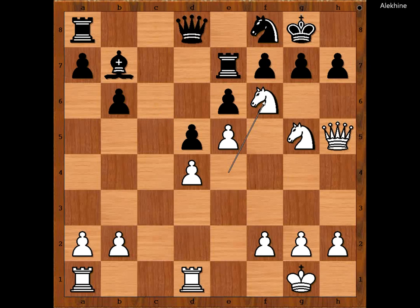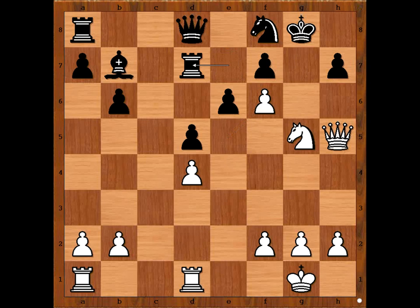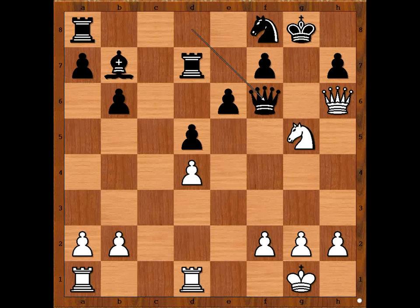One line goes like this — this is check. Pawn takes knight. Pawn takes pawn, attacking the rook. Rook goes to a safe square. Queen to H6, threatening checkmate. The only way to save the king is queen takes pawn. Queen takes queen. And black will have no chance.